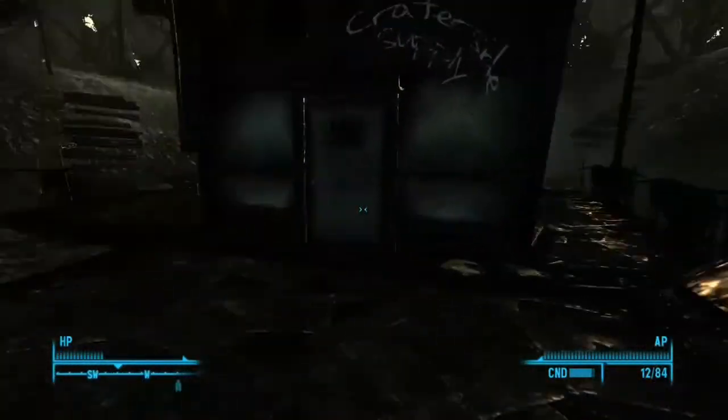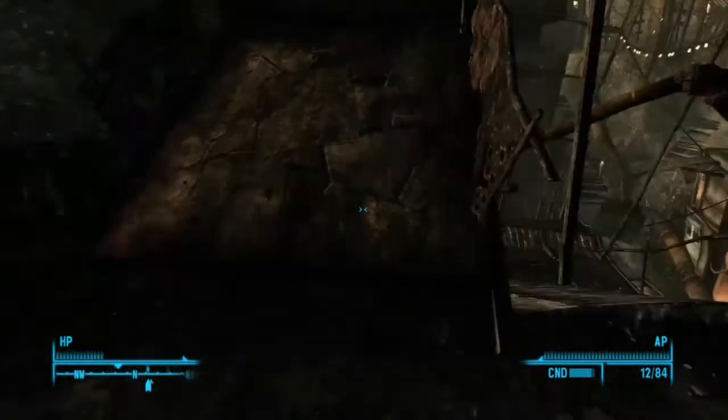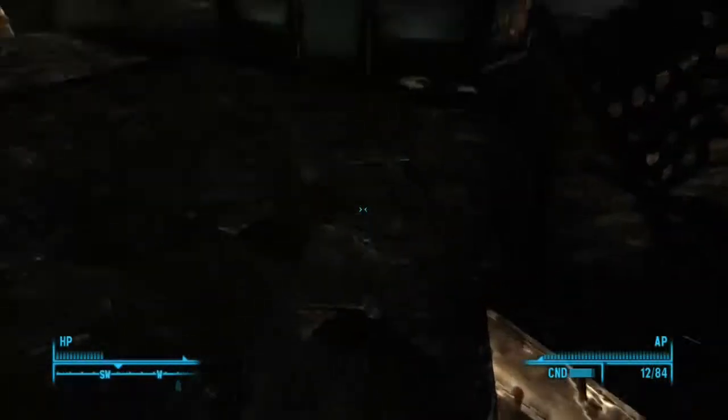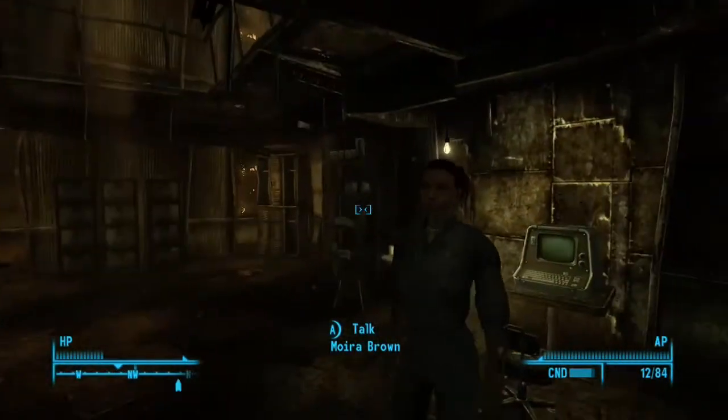First of all, what you want to do is head up here to the Craterside Supply. Just let me show you where it is — okay, so it's there. You go there, then you go up here, and then you're here. Then you want to enter, and as soon as you have entered the Craterside Supply...